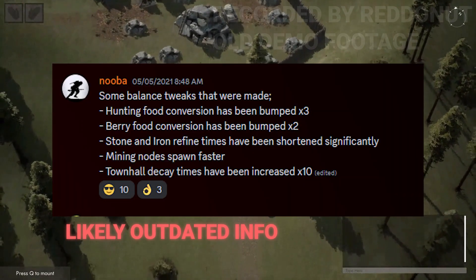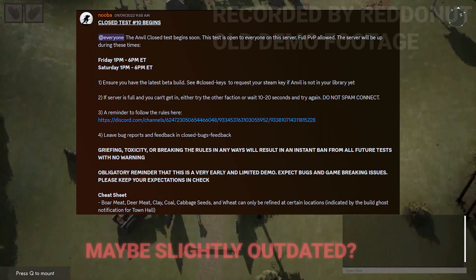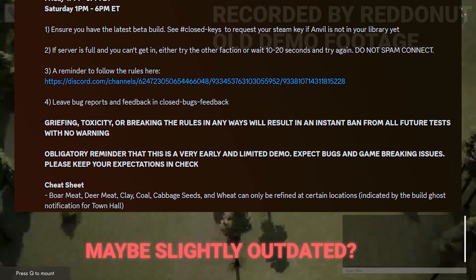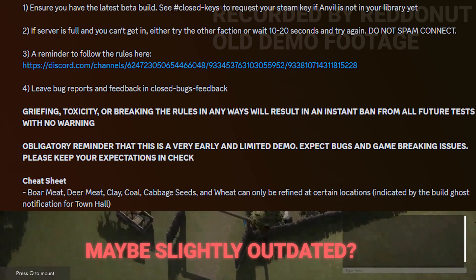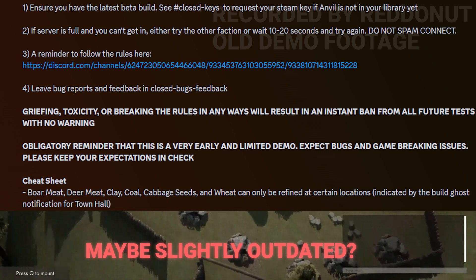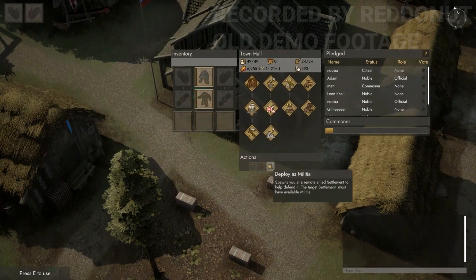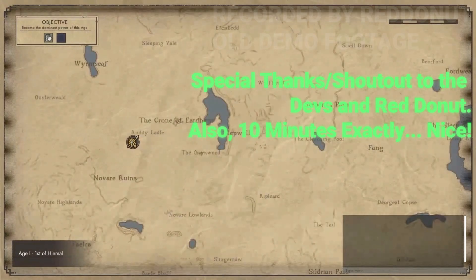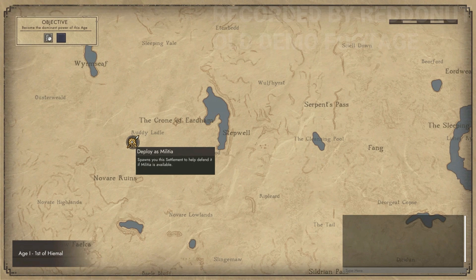On April 30th, helmets, body armor, and battering rams were mentioned. On May 5th, 2021, hunting, food, berries, stone, and iron were listed as resources. The most notable entry I saw was September 9th, 2022, where the following resources were mentioned in a cheat sheet: boar meat, deer meat, clay, coal, cabbage, seeds, and wheat. I want to reiterate that this was for old closed tests and is likely different or expanded now, but hopefully it gives a benchmark of what we might expect in terms of resources. Let me know your thoughts in the comments below — have a great night or day, folks, farewell.